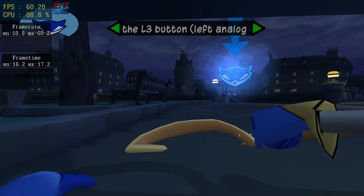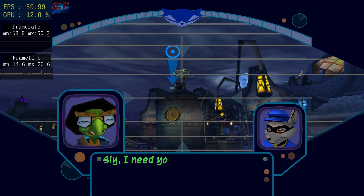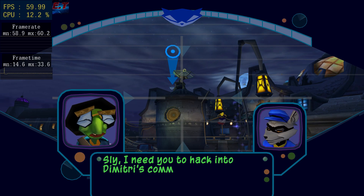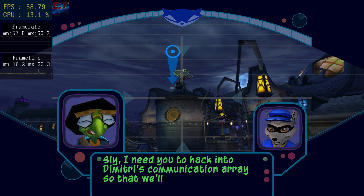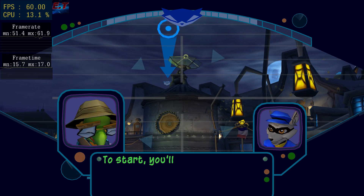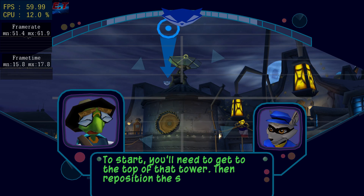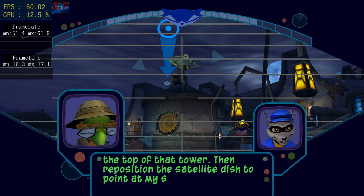I need you to hack into Dimitri's communication array so that we'll have access to his database. How am I supposed to do that? To start, you'll need to get to the top of that tower, then reposition the satellite dish to point at my safe house antenna.